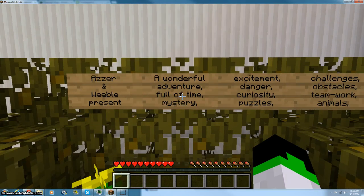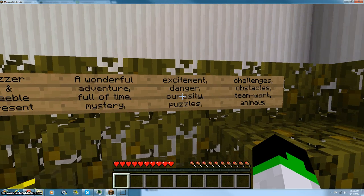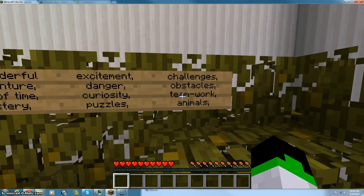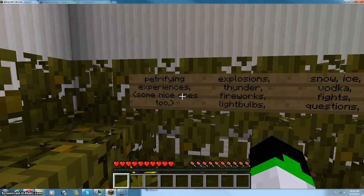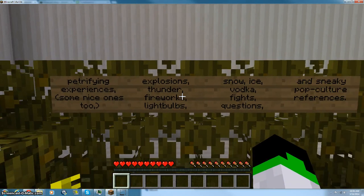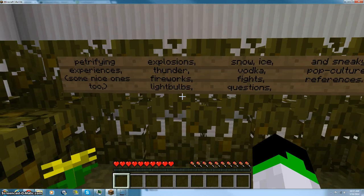Azar and Weevil presents a wonderful adventure full of time, mystery, excitement, danger, curiosity, puzzles, challenges, obstacles, teamwork — which will not happen since I'm alone — animals, petrifying experiences, some nice ones too, explosions, thunder, fireworks, lightbulbs, snow, ice, vodka, fights, questions, and sneaky pop culture references.